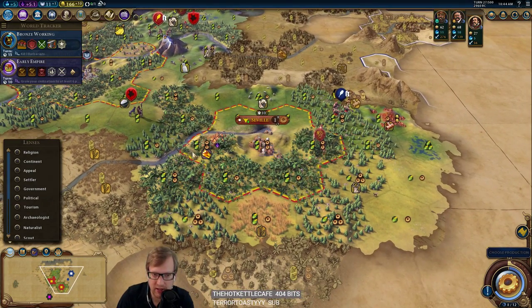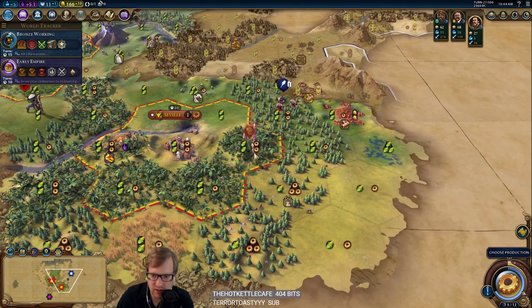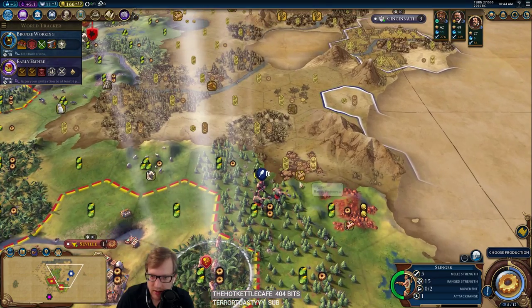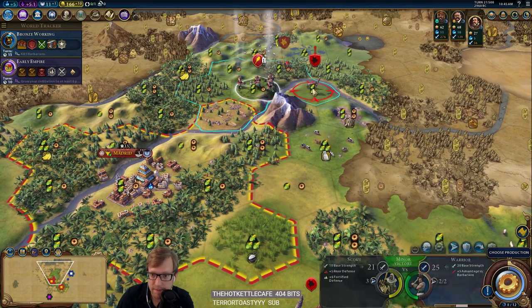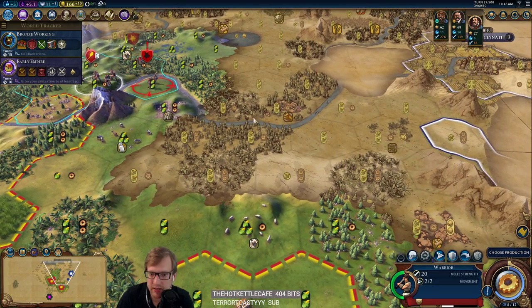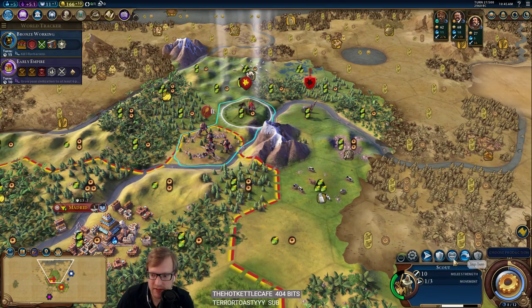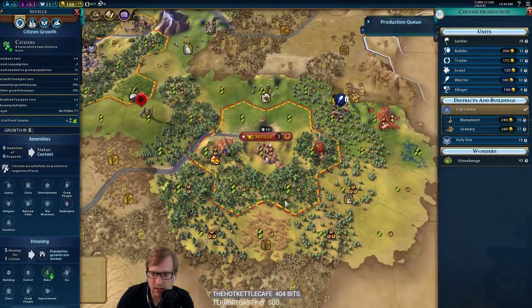We get a 2-2 base and we get to start with this tile, which is excellent. We've got decent culture for this stage of the game. Let's opt for safety — get our holy site down, and then I think we're making units.